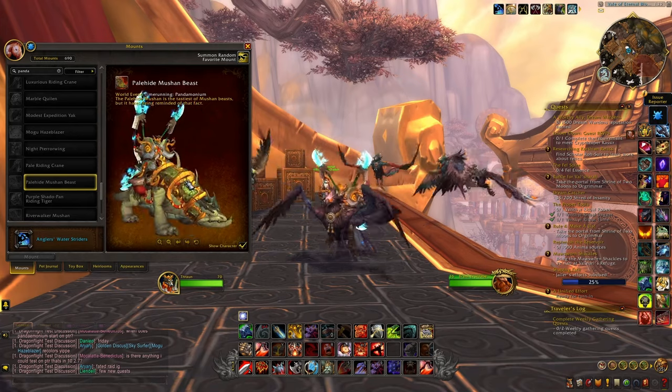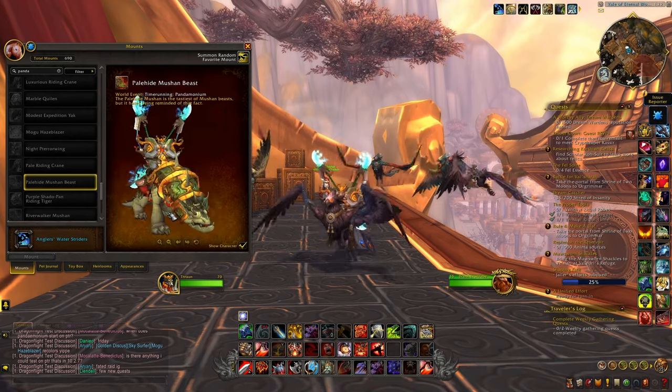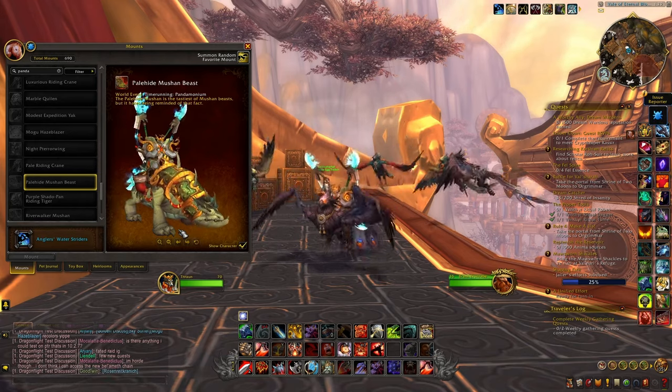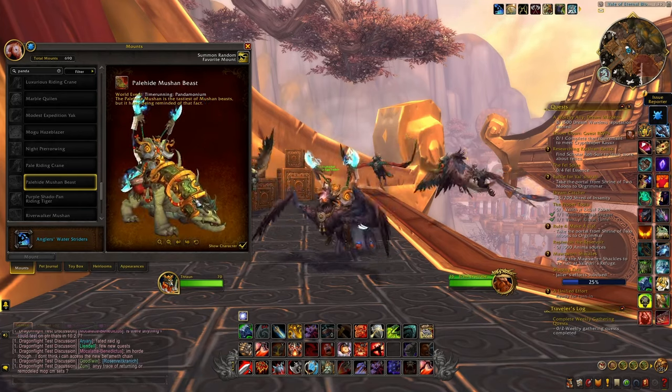Then we have a Mushan beast — the Pale Hide Mushan beast — and this one I'm really really really excited about because I do enjoy this model a lot. We didn't have that many; basically you were able to get it when killing Galleon the world boss, also through the Brawler's Guild event, and when doing some of the PvP activities on the Timeless Isle. So I'm really glad to see that we're able to get this new version right here.